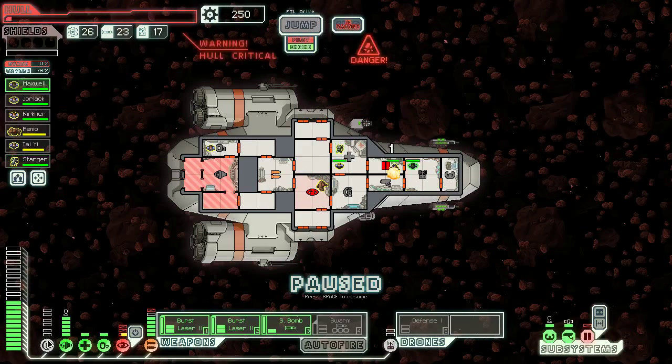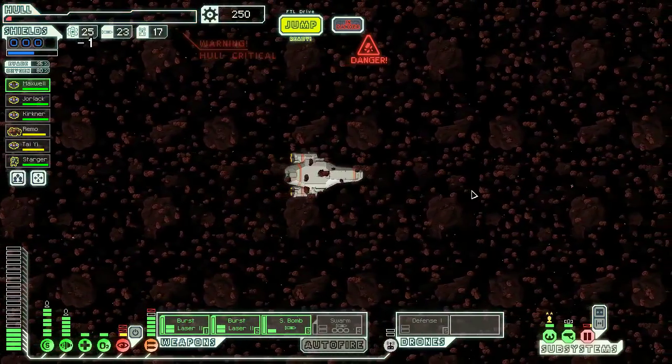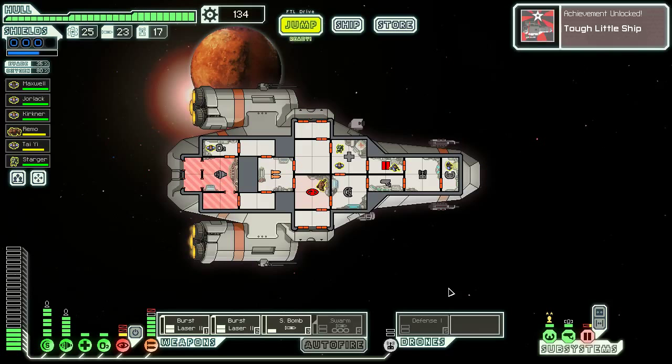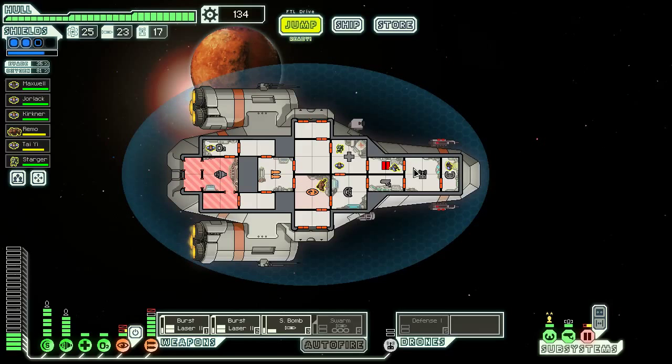Pilot, get in the room — oh my God. Oh God, jump! Oh Jesus Christ — there was an asteroid like half a second away from hitting us. There we go — we did it. We finally unlocked the red tail, and it only almost got me killed.